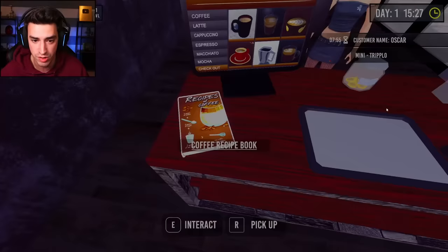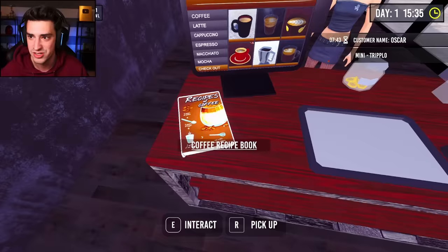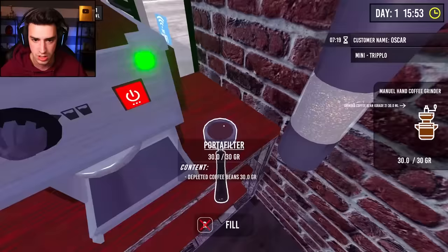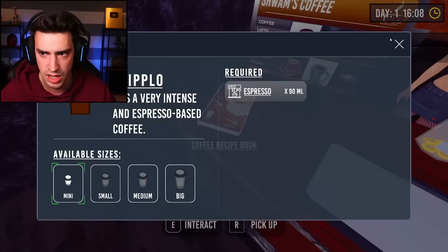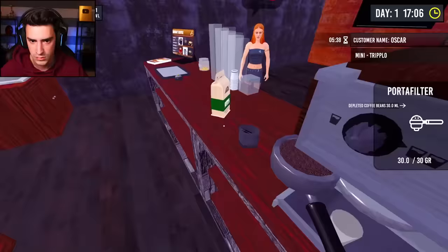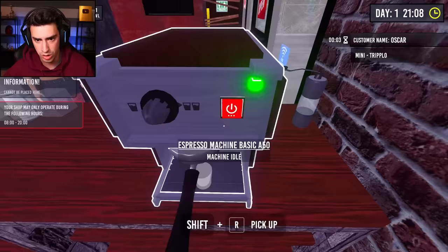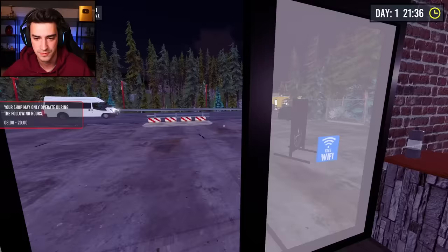She wants a mini triplo. Is that three of them? It's a very intense espresso-based coffee - 90 milliliters. Hey Susan, you're gonna be rocking off your horses. Don't you worry, Susan. That's already filled - both already filled. Put that back in there - shot glass. Didn't wash it - is that gross? 90 milliliters - how do you do that? How do I do 90? Can I do a double and then a single? Need fresh coffee beans. I'm getting all mixed up. Is it gonna work? Why is it working now? She didn't write a bad review, so far so good. It's the shop's closed - that's why.